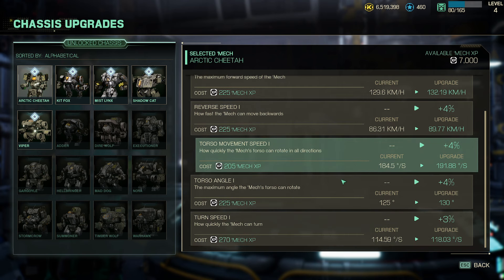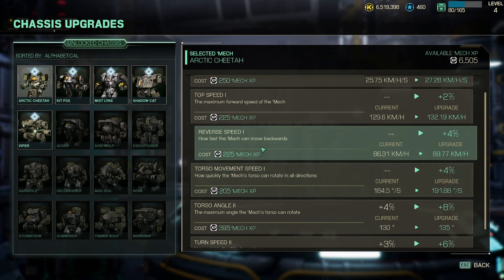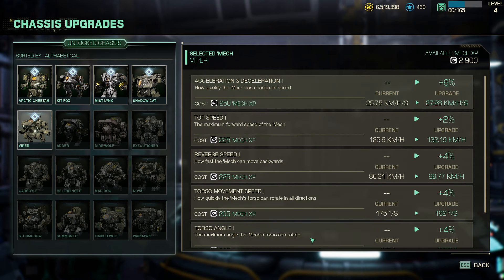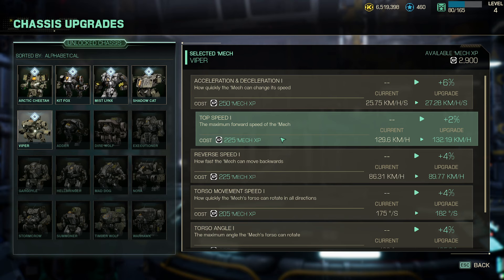You can see here you can upgrade your mechs, increasing turn speed, torso angle, torso movement speed, reverse speed, top speed, and acceleration and deceleration. These are the same across all mechs and they are hyper critical — all of them will improve your handling capabilities, making you more devastating.